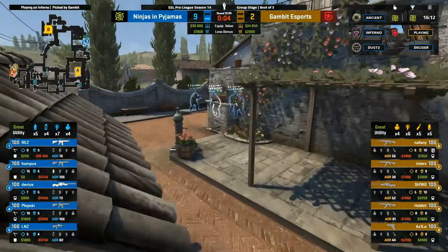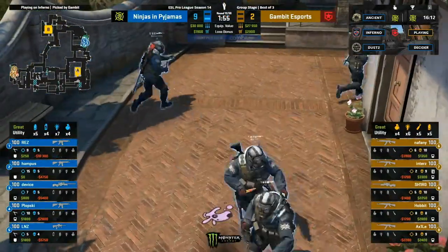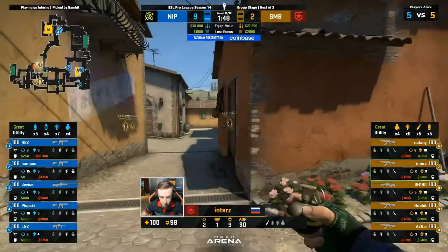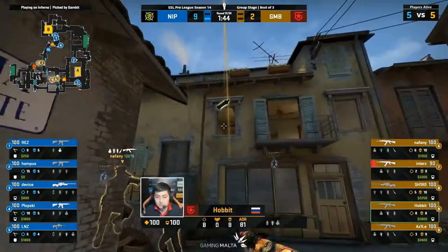And it's wild to think — NIP, even though they have a 9-1 lead, are still in a position where with one or two rounds in a row from Gambit, their economy can be broken. That just shows you how fragile the CT side economy can be. NIP will reinvest, they will get the guns back out. But you can already see Plopski and Linus have the most money remaining — 1,800, which is not enough to get you anything these days. An important round for NIP here — double digits if they win this.